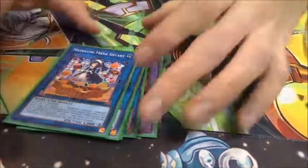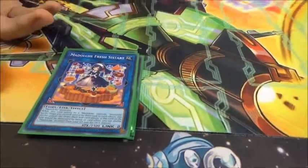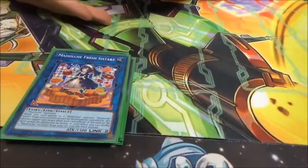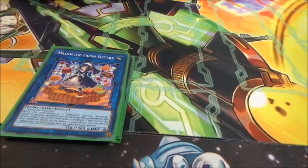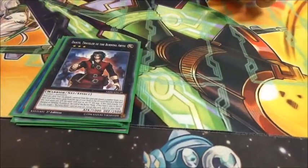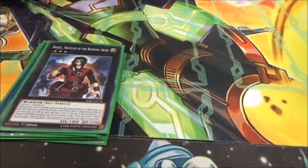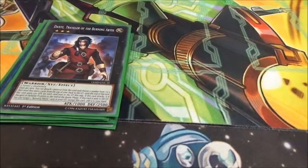Double Madolche Sistar because it is the best extra deck monster for the deck considering its archetype support. It protects back row and it can keep itself safe from Borreload. It allows Ticket to play off very simply. Dante — it can be done if you really want; it can help get things into grave for Sistar or get Giant Rex into grave if you're lucky.